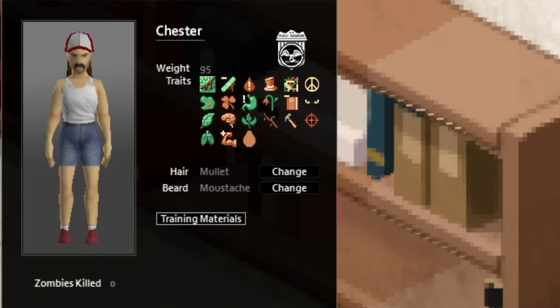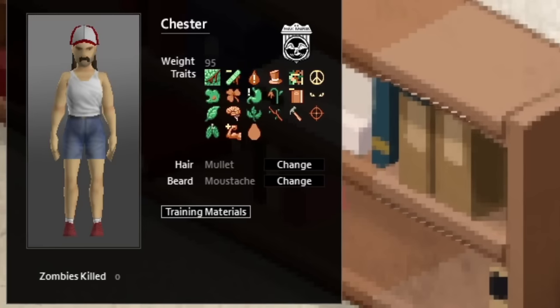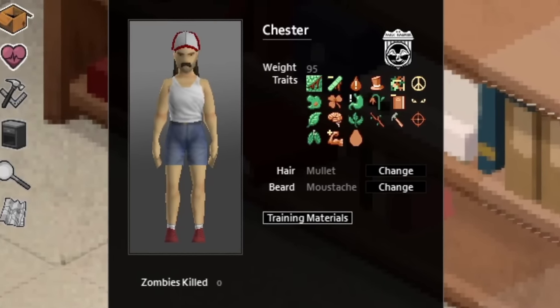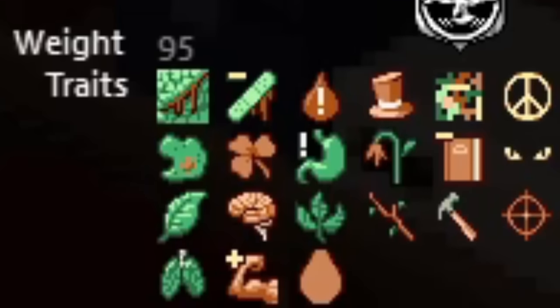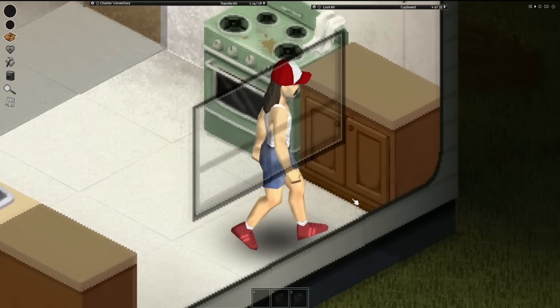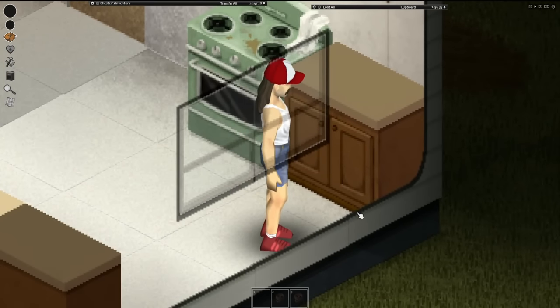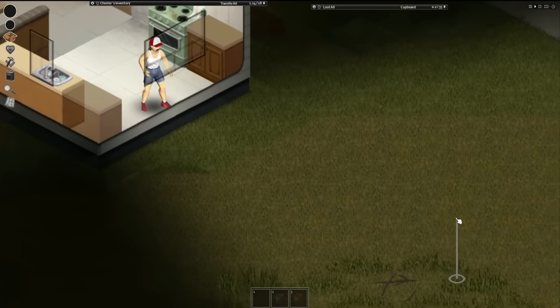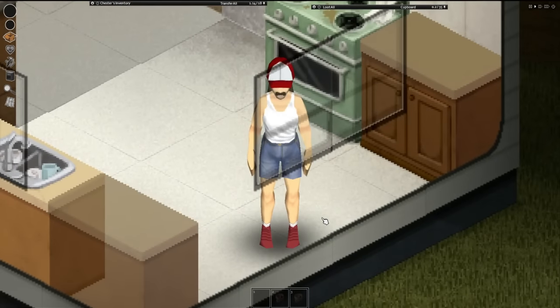With not too many trailers around and definitely not a lot of resources, we're gonna have to do a lot in order to survive. We are gonna be tackling this challenge as good old Chester, a person who has an emphasis on foraging and long-term survival. Hopefully these skills will help us survive, but skills don't really matter in the long term if I get ripped apart by zombies. So let's focus on the now - getting some food, getting a weapon, and exploring our limited surroundings.